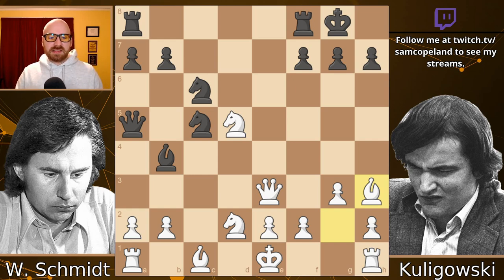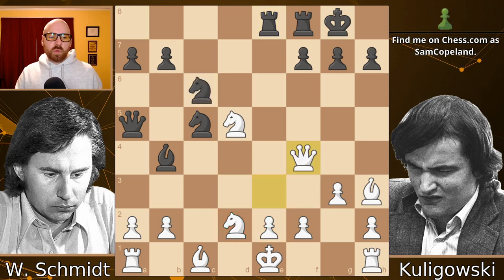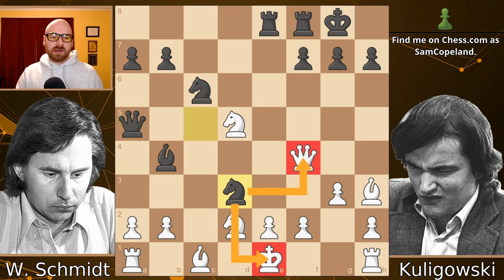After Bishop takes H3, Rook Ae8 comes, hitting the Queen on E3. We're getting in on the E file at the cost of a piece. Some things that lose right away are Queen F3, when Knight D4 is a tremendous attack hitting the Queen, hitting E2, and just unloading on the position — and obviously D2 is in trouble too if the Rook takes on E2. And if Queen F4 in this position, then Knight D3 check is a relatively simple royal fork. You can't take because the E pawn is pinned, and so Black wins the game on the spot.